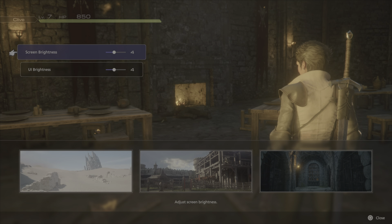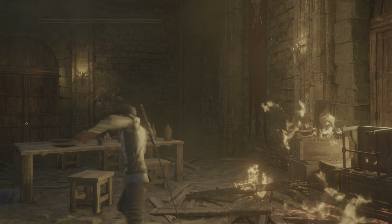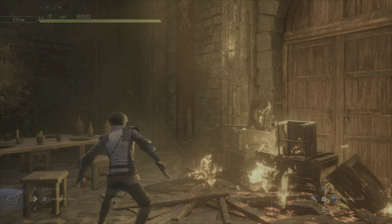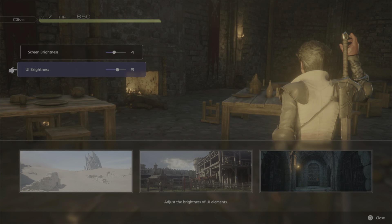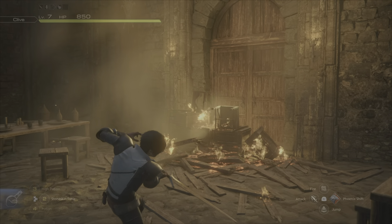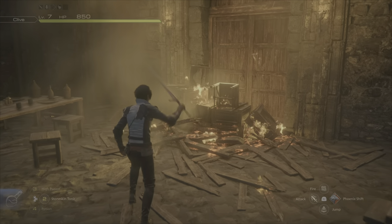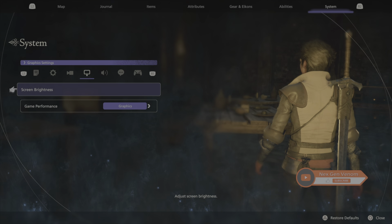Screen brightness is kind of important. I want you to look at my bar at the top — pay attention to that green bar. You see how dark and faded that is? I don't want my shit dark and faded. We're going to turn that UI up. It's only the UI, not the whole game. Screen brightness starts at a 5, I put it at a 4 because this game can be blinding. It really depends on your TV. But put your UI to at least a 6. Look how green it is now — now I can see, and it helps you see the enemy bar better too.